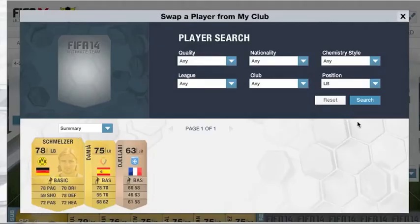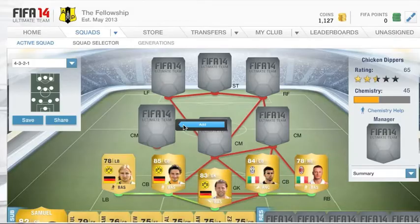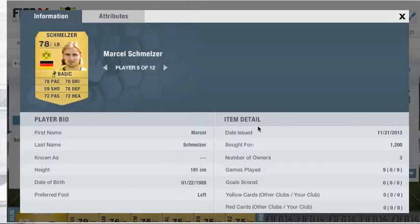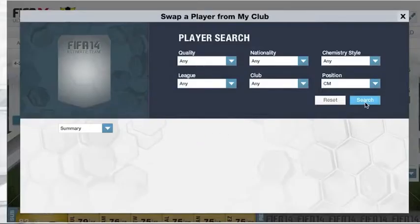Our left back is going to be Schmelzer. Honestly, I know I've used him for chemistry but I would use him as the left back for any Bundesliga squad. You could use someone like Erlava but I don't find him that good. Schmelzer works really well — he's a great little player. He cost me 1,200 coins but I think since I bought the squad he's going for a bit cheaper, so definitely check him out.